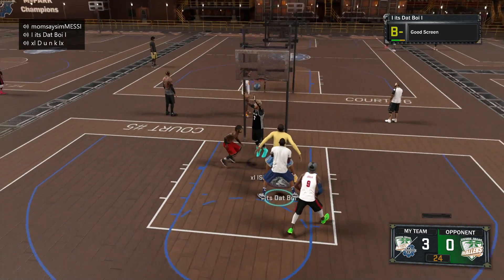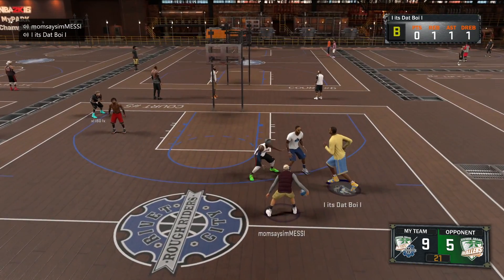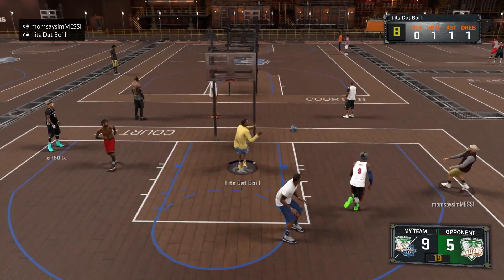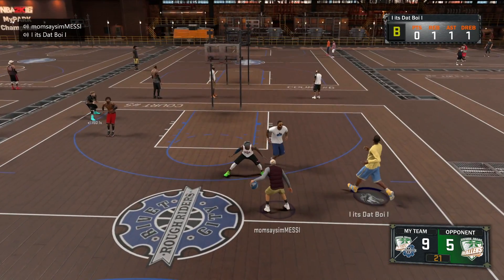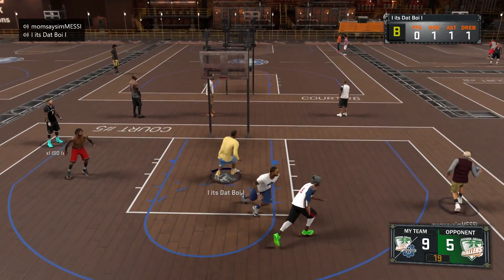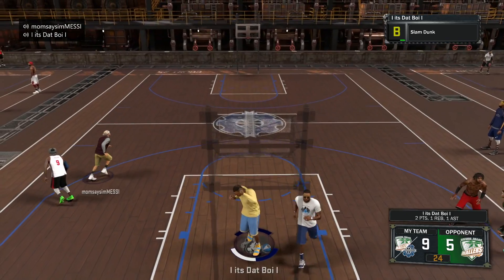Now let's check out another scenario. Here I see he's pushed up, so now I'm gonna slip it — I'm not even gonna screen, I'm just gonna fake the screen and cut straight to the basket. Boom — I get an easy dunk. You have to read where your defender is. He is the help defender. I see he's pushed up, I'm gonna cut right to the hoop and get a dunk or a layup.